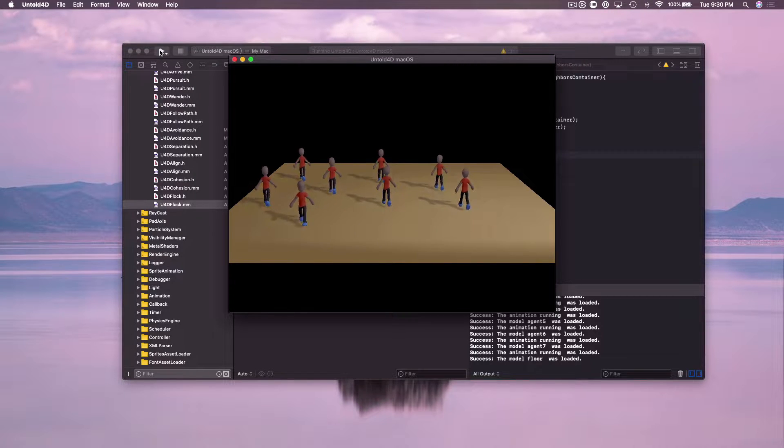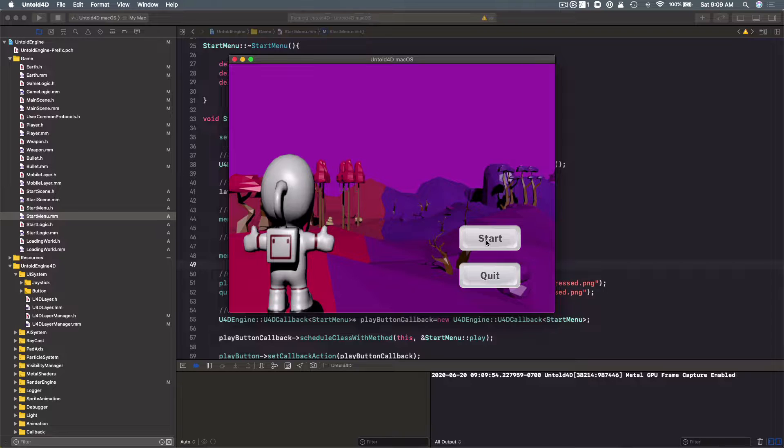Luckily it didn't take too much time and I was able to have that up and running very quickly. I also implemented a scene manager. Before this, the engine would go directly into the main scene with no start menu or loading scene. Now you have a start scene and you can have a loading scene and different scenes in your game.